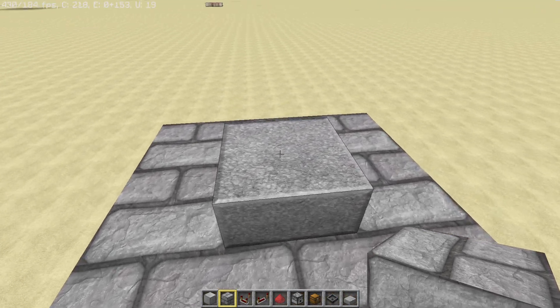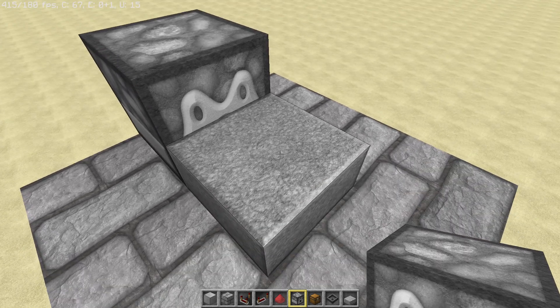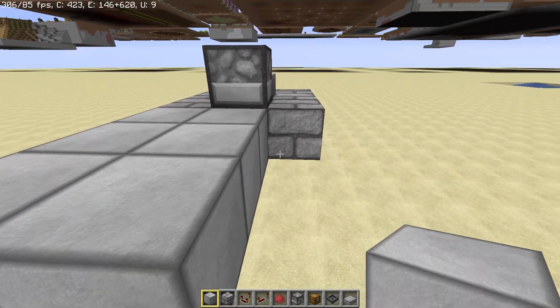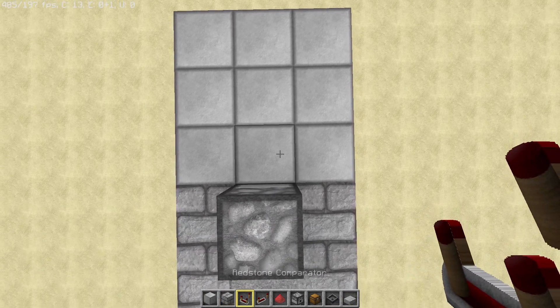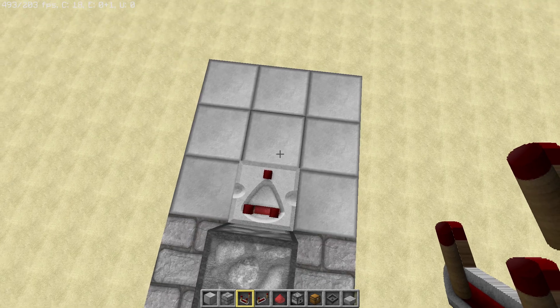And then you're going to have a dispenser placed over there facing the slab. And then over here on the backside I'm just going to have a comparator like that, facing outwards.